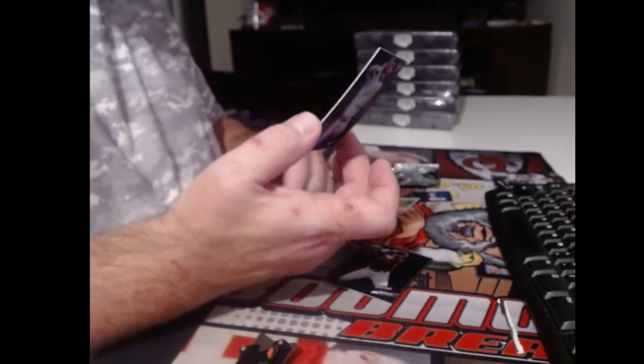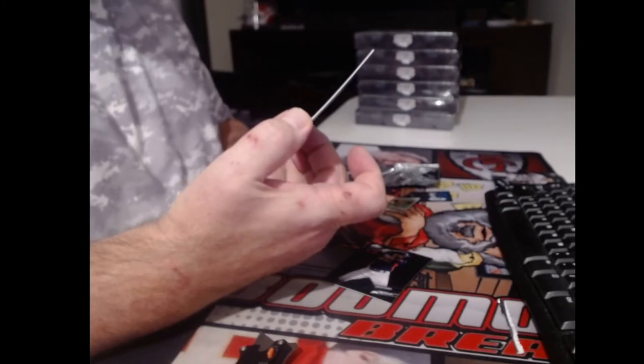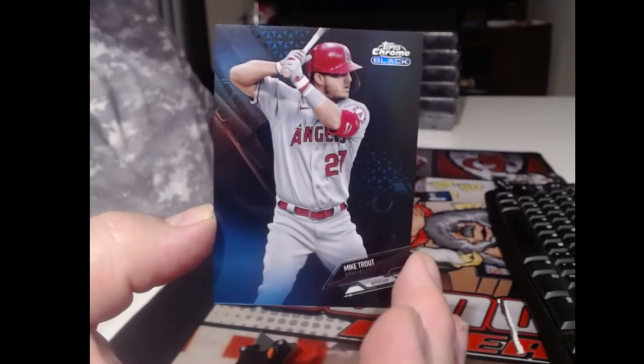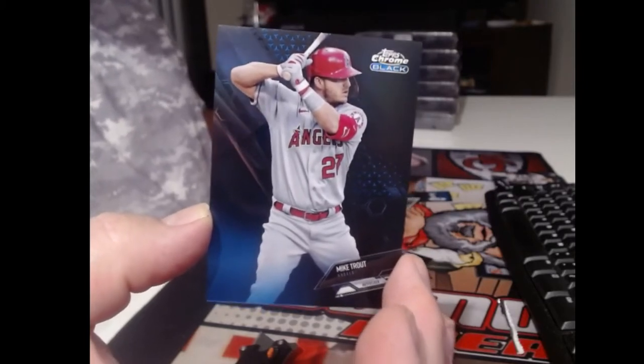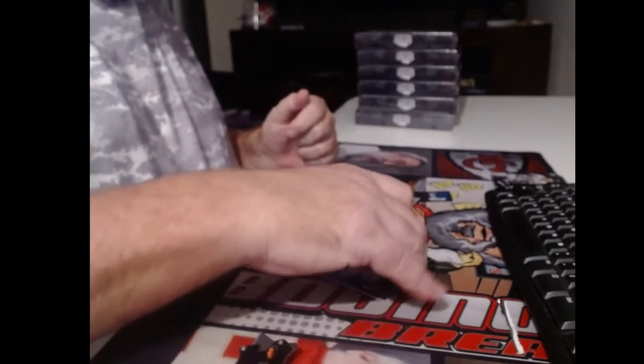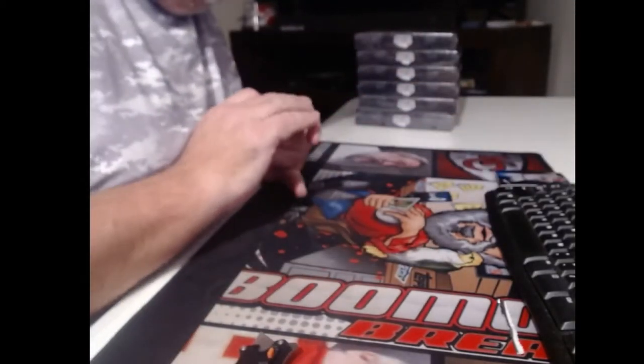Oh, look at that. It's not 27 of 75 - it's 72 of 75. Mike Trout reverse jersey, number one of one. If you can spin it. I like that little blue down there, that's pretty cool.